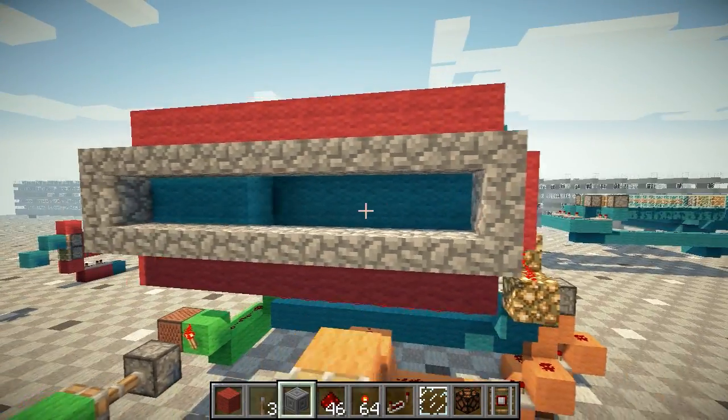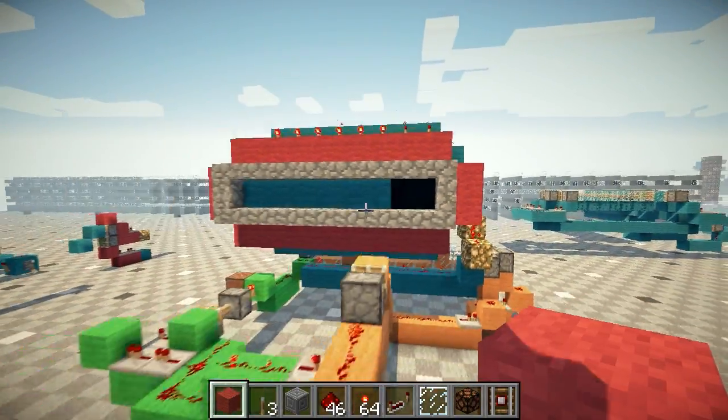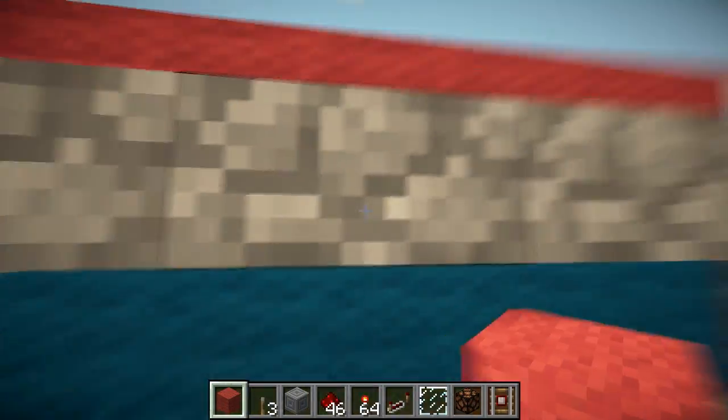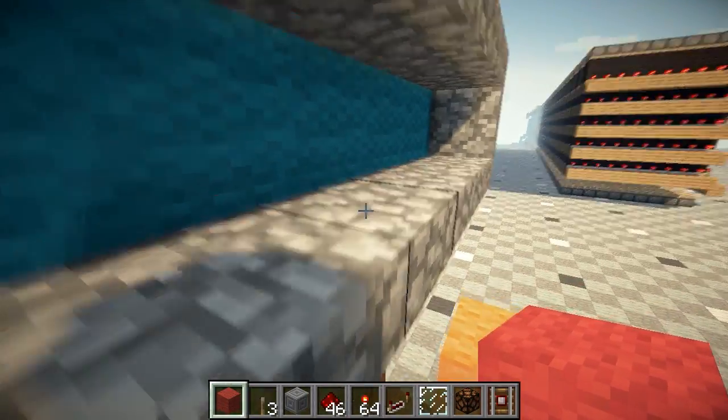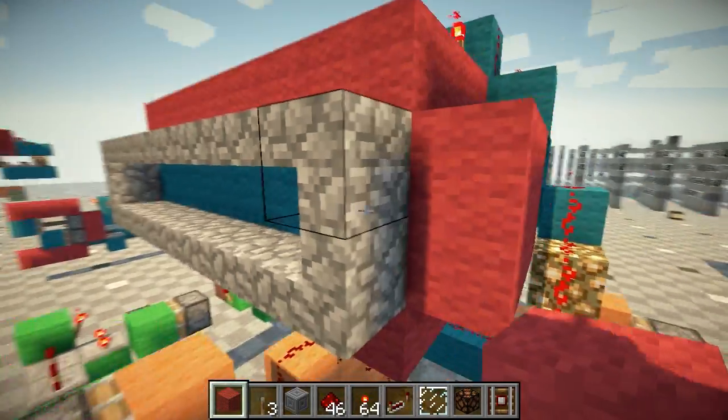It's all lit up right now, so it doesn't seem to be a very cool two-tone display. But when you seal it off, you can see it's dark. Because these half slabs — this is upside down, this is right side up — they don't let in light, but they let you see through just fine.